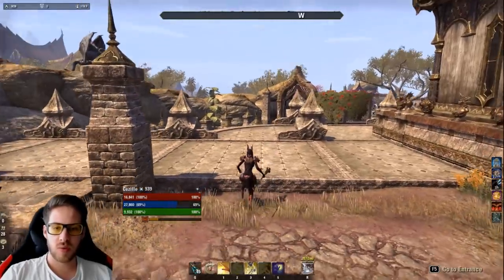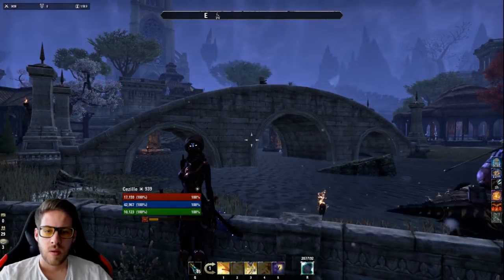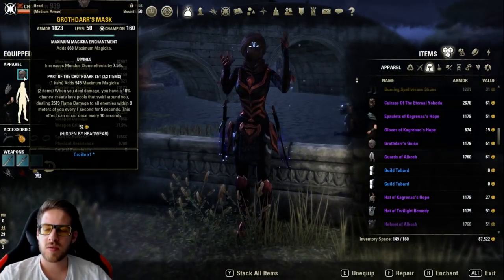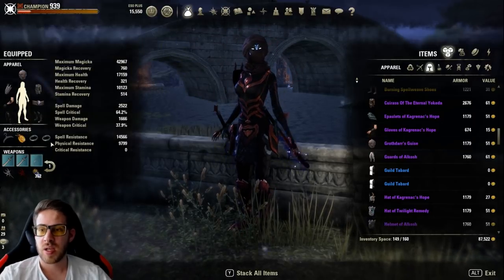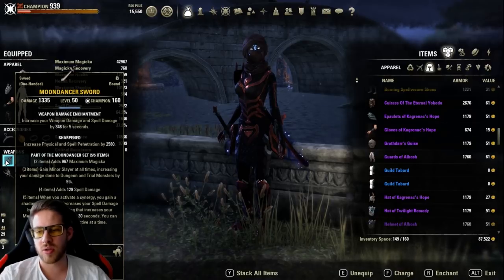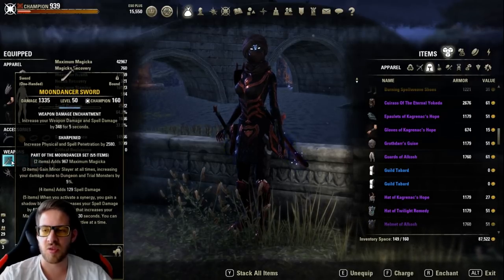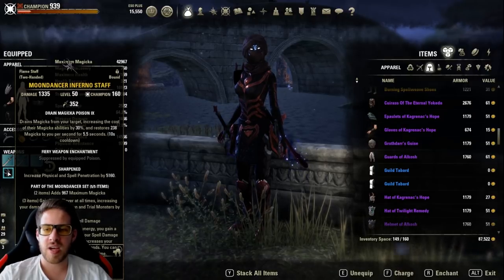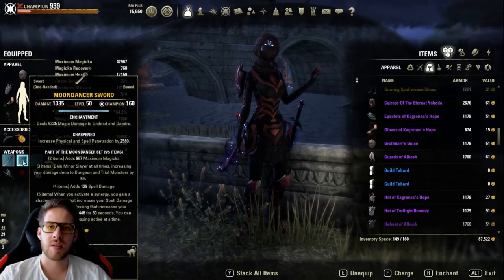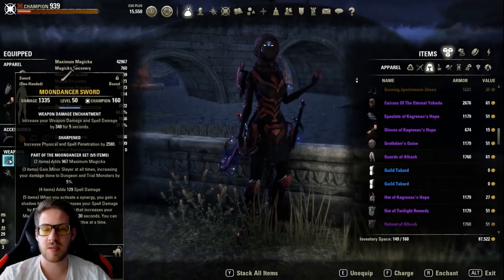Now let's check out the dual wield setup, which is a little different. This is basically the old school setup: dual wield, five Julianos, two Grothdarr — make sure to have a 5-1-1 setup — and then five Moondancer with three spell damage glyphs. With Moondancer the proc gives really high magicka recovery so you don't need to invest too much into sustain. You can use an inferno or shock staff on the back bar, it doesn't matter much as long as you proc the Moondancer buff.